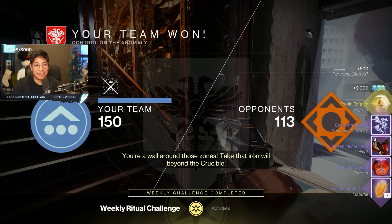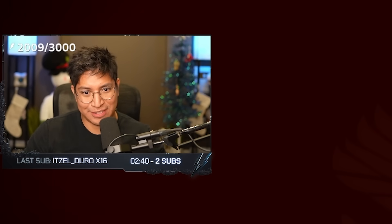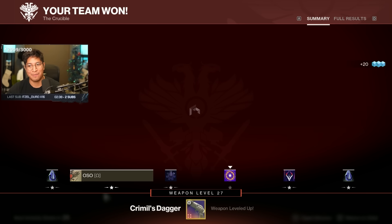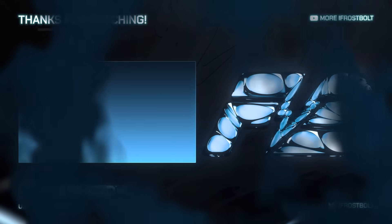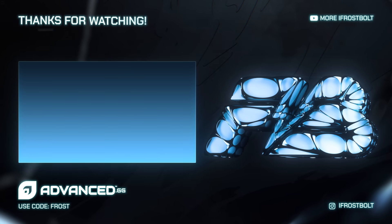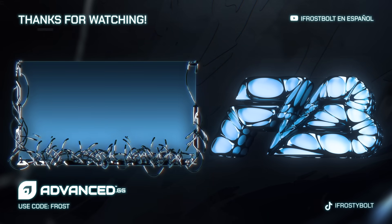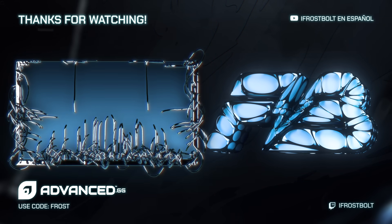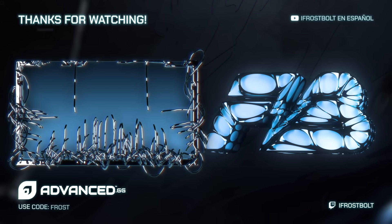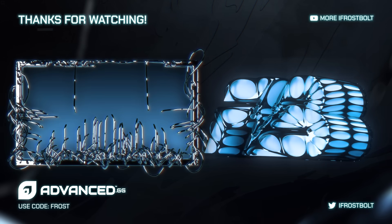Crimson Slideways is S-tier. Put Explosive Rounds on it or a different perk - even PI still works, it's just nasty. It's so nasty right now. It feels so good using a 120 with a perk that I actually like and it still just farms. We'll see you next time.